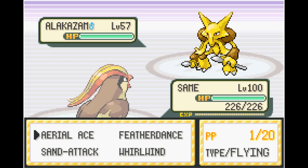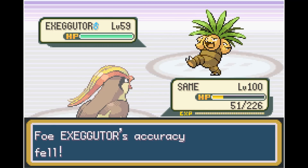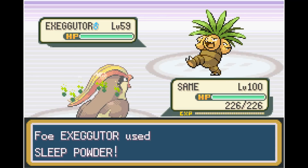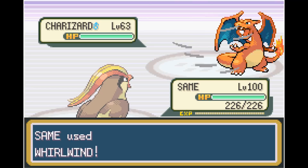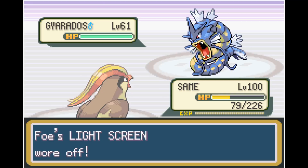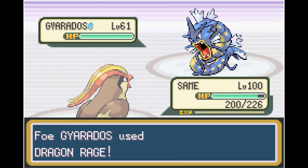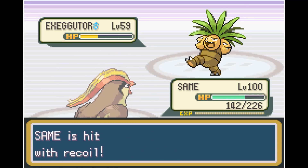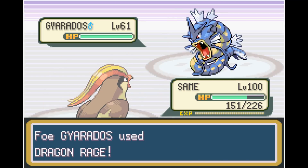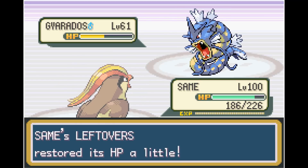Next up is Alakazam, who sets up Reflect in a desperate attempt to survive one of our buffed-up Aerial Aces, but goes down in one. Now we're out of Aerial Aces — we have to use Feather Dance and Sand Attack on Exeggutor just to waste PP, until we're only left with five Whirlwind PP. Whirlwind is an extremely dangerous move to use — it's a negative priority move and Gyarados has Intimidate. Gyarados drops our attack a few stages, but we switch it out. Now out of Whirlwind PP, we have access to Struggle.